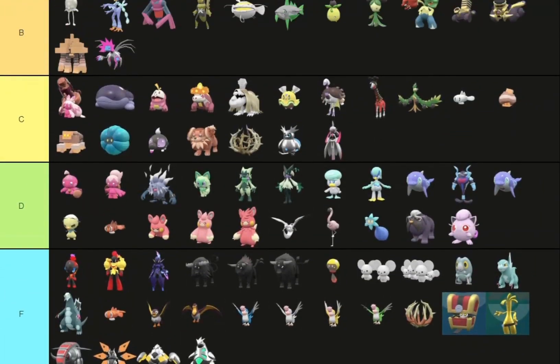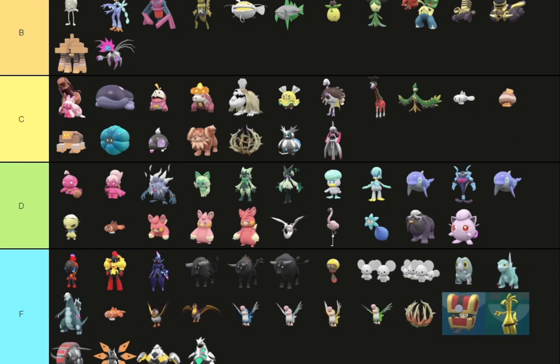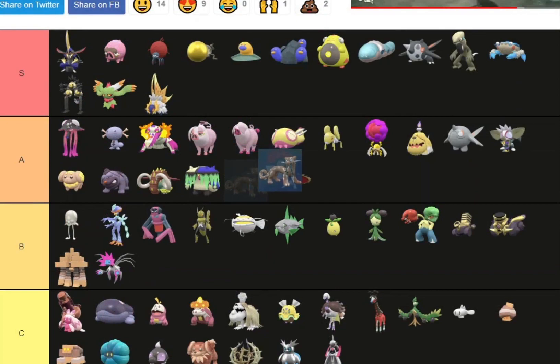Now we're just on the legendaries. This deer doesn't really look like it's changed much. I'm gonna put you in D tier — plus the coloring is just not it for me. This Sabre-tooth Tiger shiny is really good though — I love the brown and just the spots everywhere. It's just so cool, I love it.